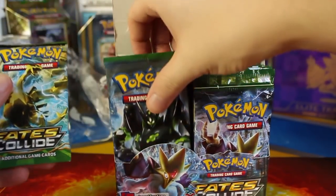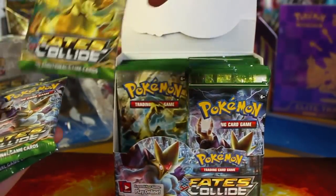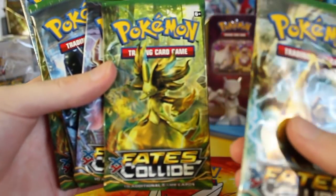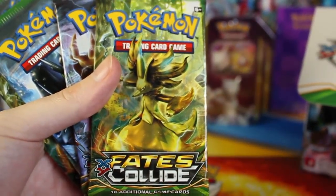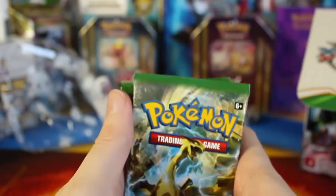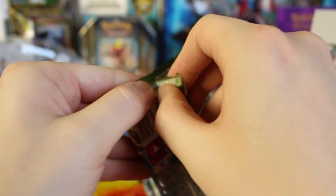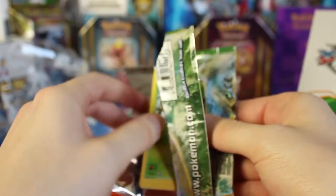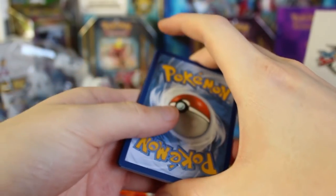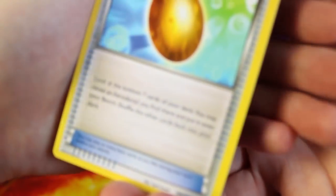We're going to count out nine packs right from the front. I noticed there's a Delphox Break on one of the pack arts, so I'm wondering if we're going to have a Greninja or a Chesnaught as well. As usual with the new set, I'm going to go pretty slow because of the new art — that's probably my favorite part of a new set. So we're going to take some time to actually look at the cards instead of just zipping right through.